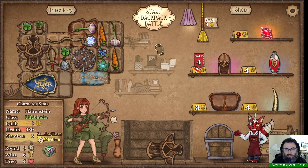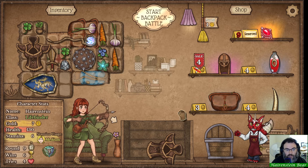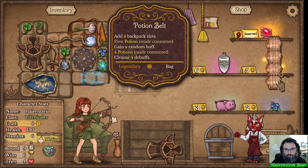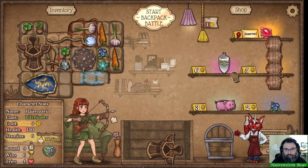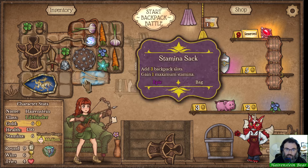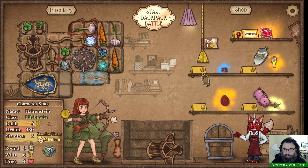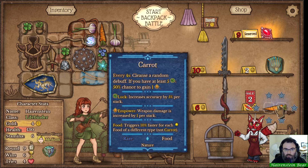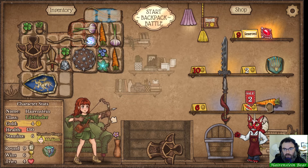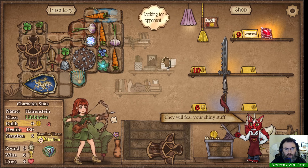We don't really need stamina but we do need the bag space, so I'm going to take that. Blood amulet is really good - I definitely want to make vampiric armor. Stone skin would be good as well. We really need to find that mana orb, that's the most important thing. I don't want to lose sight of getting that.